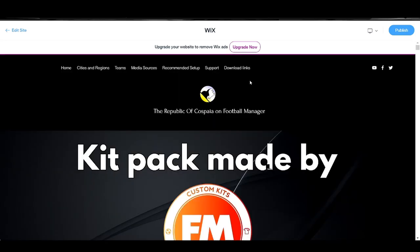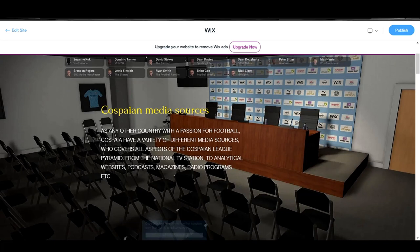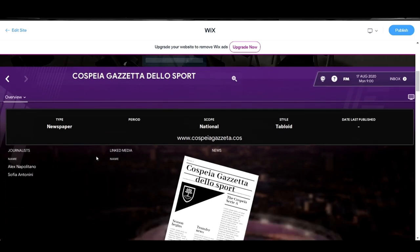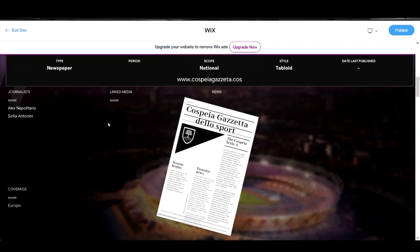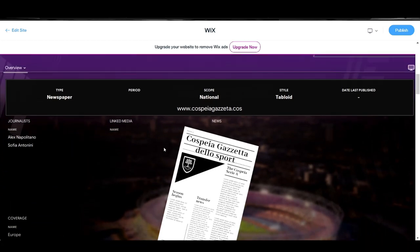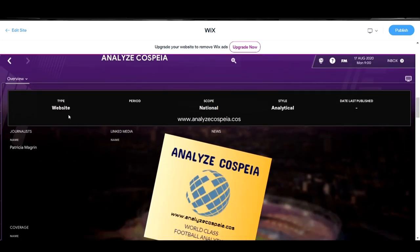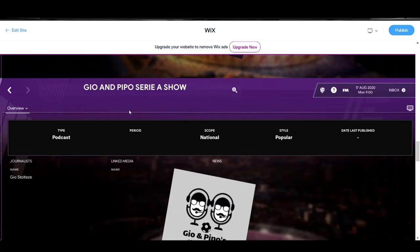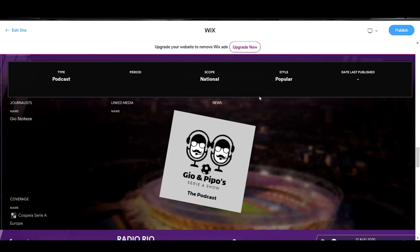Moving on to the next category: Media Sources. As any other country with a passion for football, Cospire has a variety of different media sources covering all aspects of the Cospire League pyramid — from the national TV station to analytical websites, podcasts, magazines, and radio programs. First of all, Cospire Gassetto de la Sport — that is the biggest newspaper in the nation, and you'll find the journalists you'll meet at press conferences. We also have Analyze Cospire, an analytical website; TV Cospire; and Geo and Pipo Serie A Show, a hugely popular podcast — and you will meet one of these two guys at some press conferences as well.